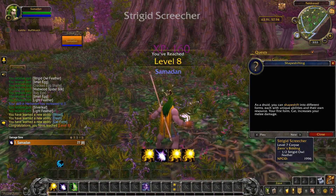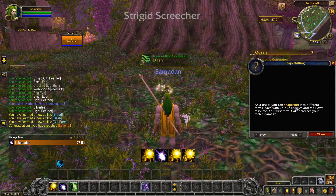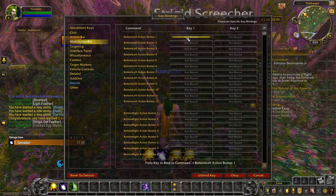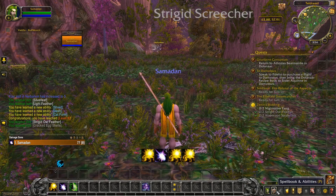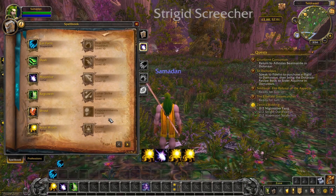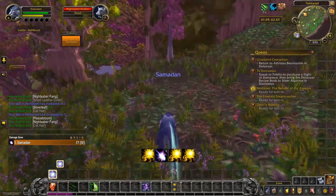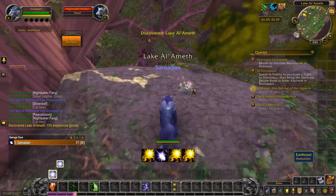Now we have our first major druid ability that's going to help with getting around the world faster. Now we can shapeshift into cat form. I'm going to change around my keybinds a little bit so Q and 3 are my go-fast buttons. This makes traveling around so much faster because cat form adds 30% to our movement speed outside, and sprint means we can move at nearly double run speed. A big part of the leveling process is getting from A to B, and travel time really matters and adds up. At this early point before we get mounts, every little boost to mobility helps.